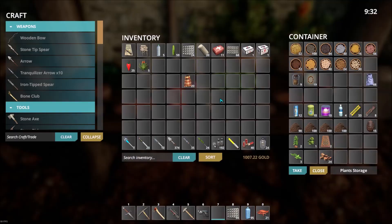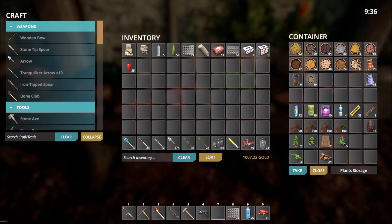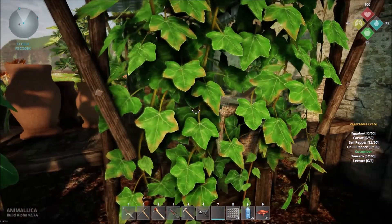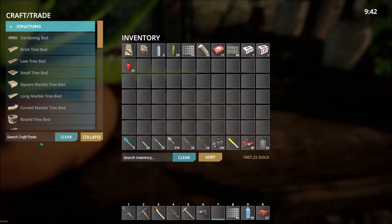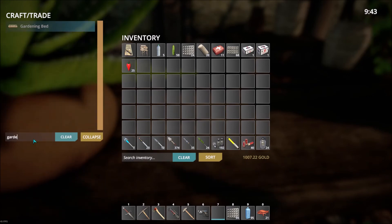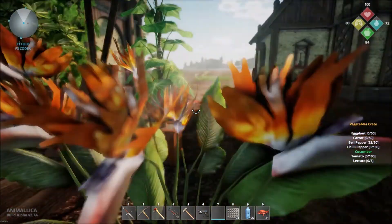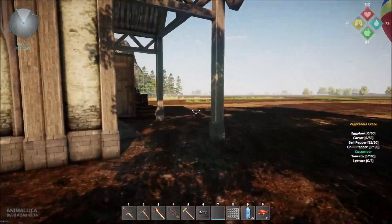It's probably a bit of an RNG thing as to what actually turns up. We've got loads of fertile soil to make some more gardening beds, but we need brick — 40 brick for that. So we need to find some more bricks, and we can find plenty of those in the world.